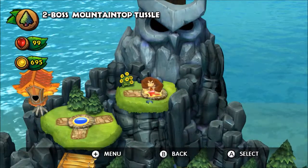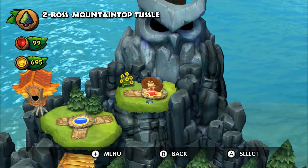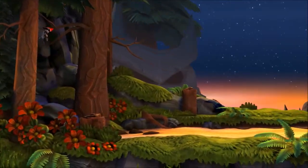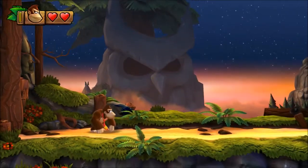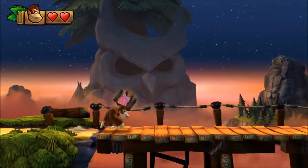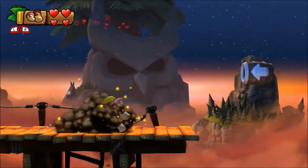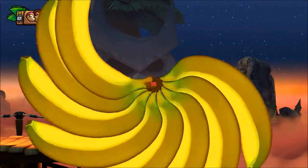Hey and welcome to part 18 of our walkthrough of Donkey Kong Country Tropical Freeze. This is Island 2 Boss: Mountaintop Tussle. Okay, this level has no Kong letters and no puzzle pieces. I'm just going to grab my favorite partner in crime, Dixie Kong, and jump in the barrel.